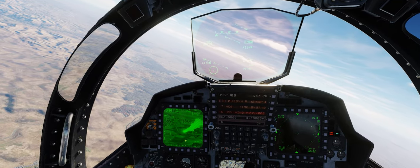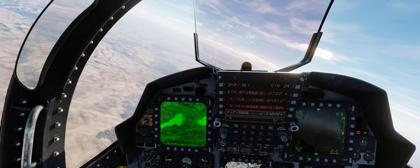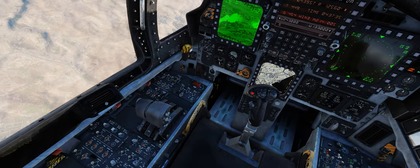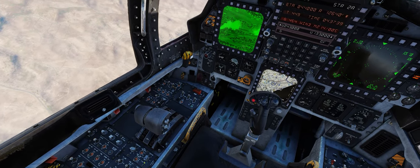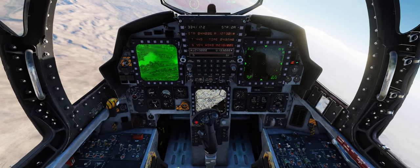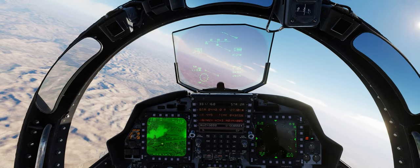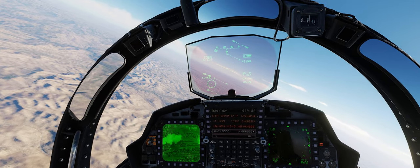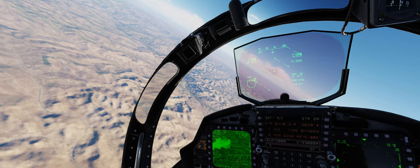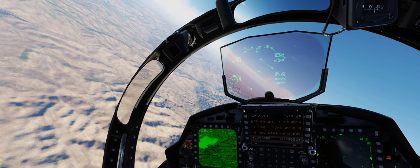Looks like we can see our target area down there — that might be our smoke marker, so our targets are probably somewhere in this general area. Let's go ahead and fence in. I'm going to elect to keep my position and anti-collision lights on since we're flying over nominally friendly territory, with a number of friendly coalition aircraft and civil aircraft around us over Jordan. We've got plenty of fuel, our ECM and countermeasure systems in the back seat are set and ready to go, and we are cleared hot. Let's head in and attack our target — we'll get eyes on it and maneuver to conform to our JTAC's restrictions on our attack headings.